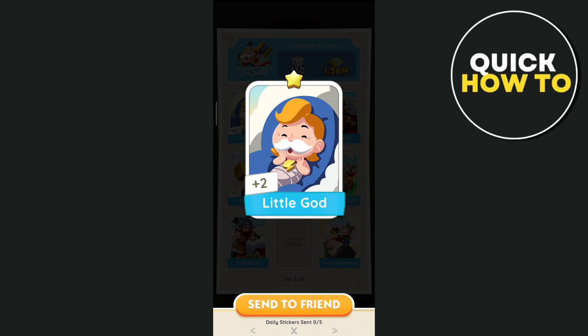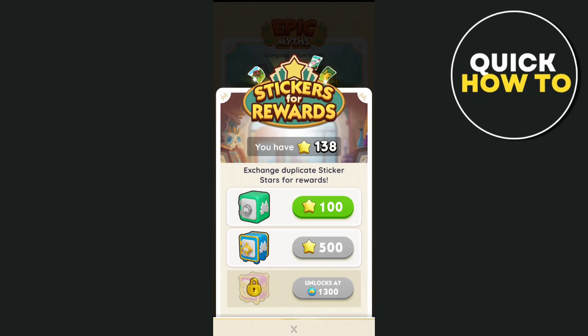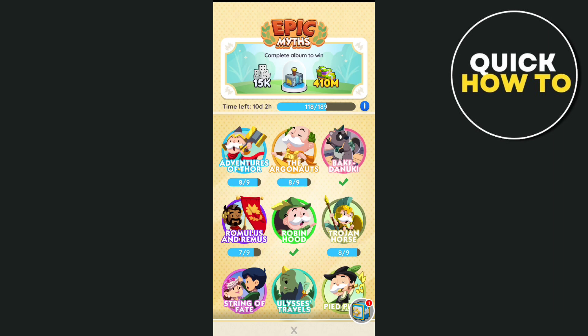The third way to get 5-star stickers is by going to the safe icon at the bottom right. Basically, you just need to exchange duplicate sticker stars for rewards, and then you will get some 5-star stickers or 6-star stickers, as you can see right here.